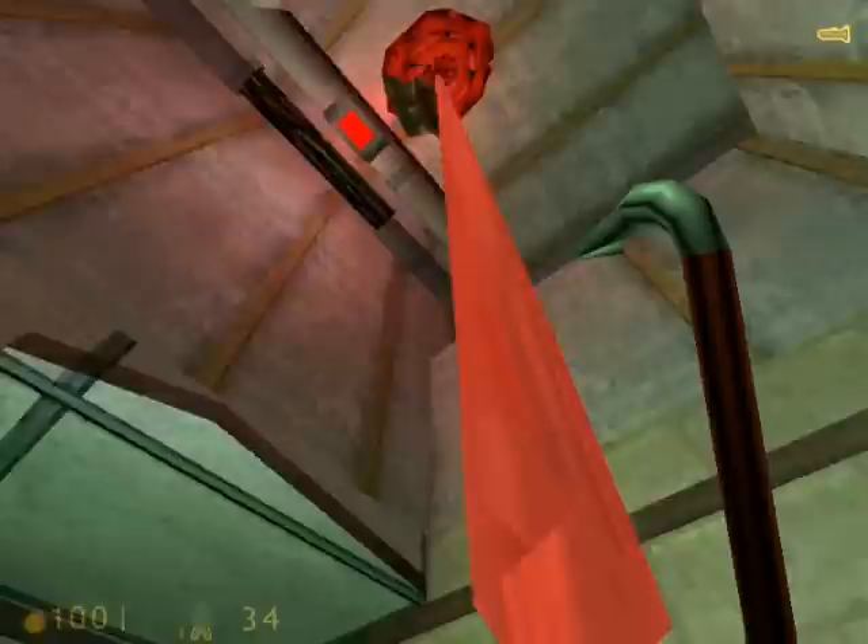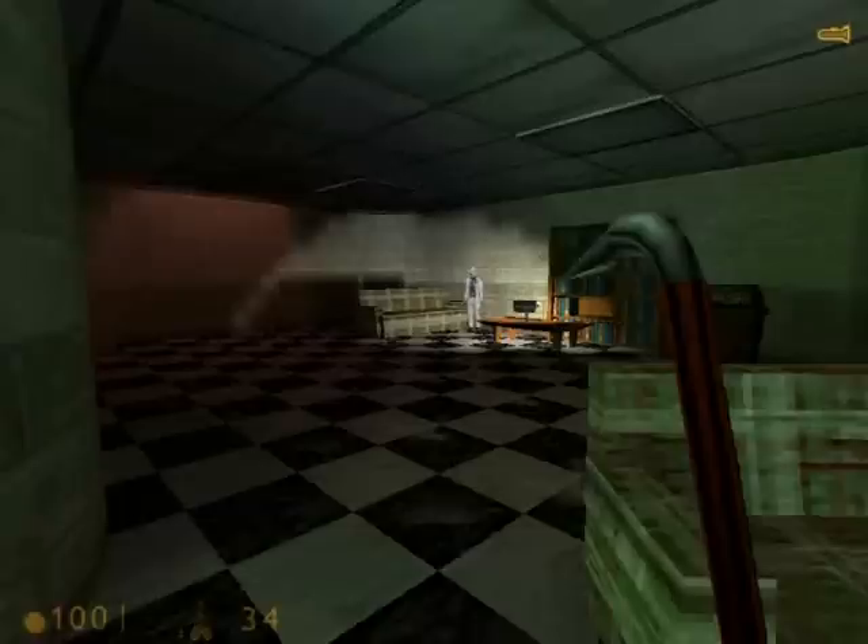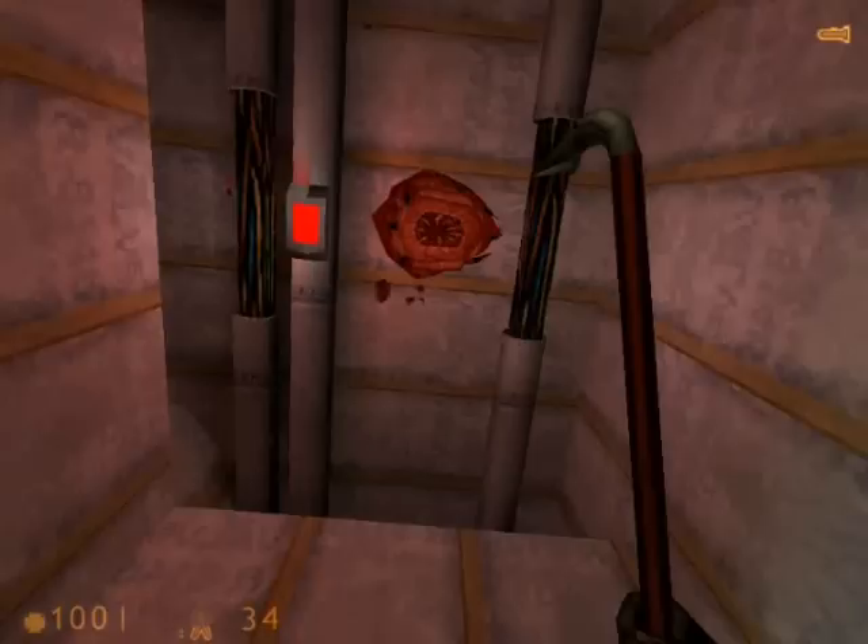Now this is the barnacle that ate that scientist from earlier, so we'll kill him. Be careful in this room because there are more ceiling panels that will break apart when you walk under them, revealing more barnacles. So we'll just kill them all.